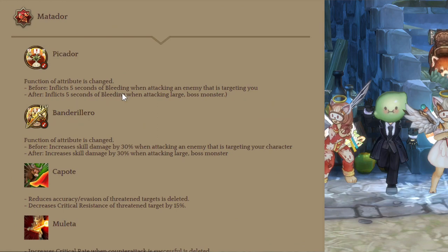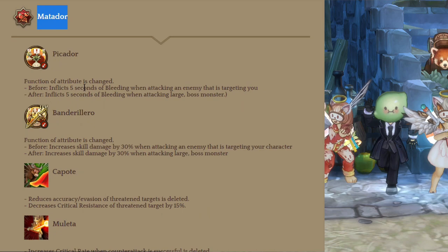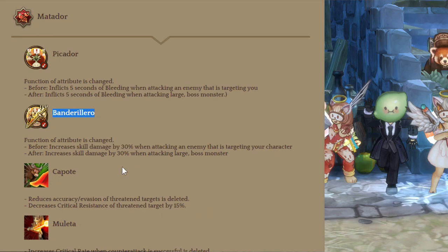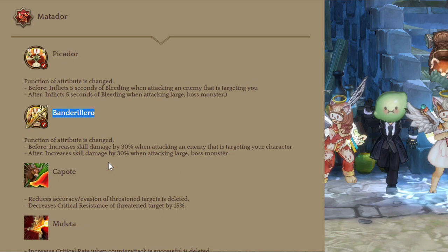Next class is Matador. The first change is Picador — it's an attribute effect change, and now it inflicts 5 seconds of bleeding when attacking large and boss type monsters. Previously it was better because it worked with everything. There's another attribute for Bandarillero — now it increases skill damage by 30% when attacking large and boss type monsters. The previous version is better, so I'm not sure about this one.